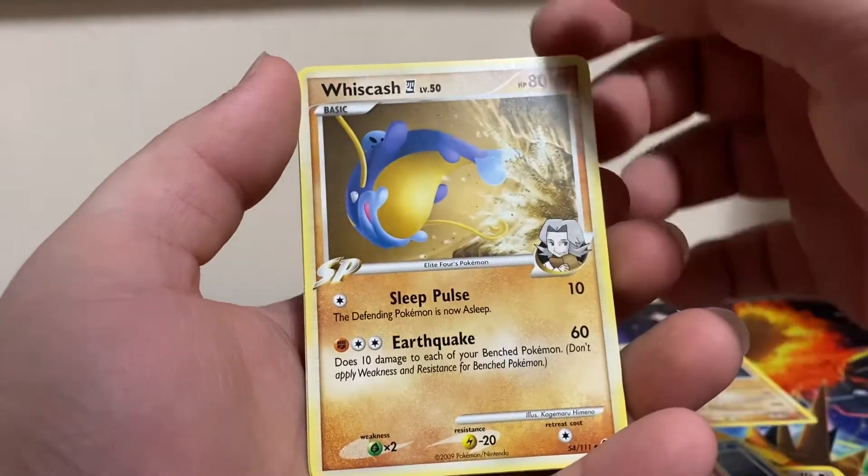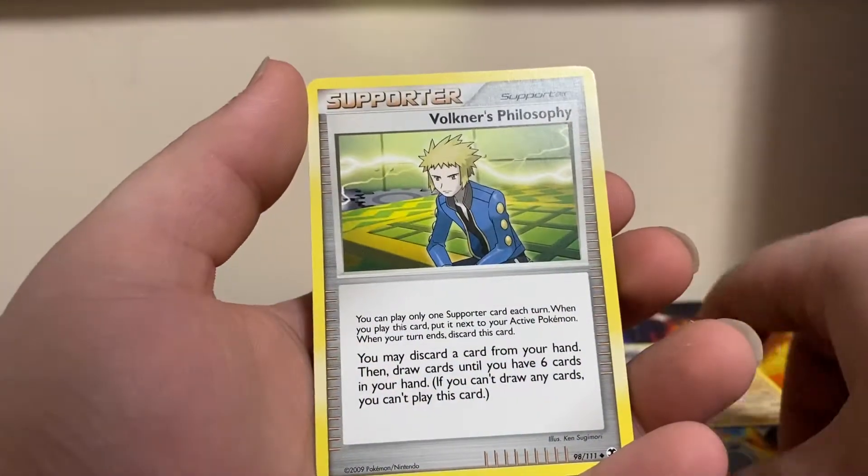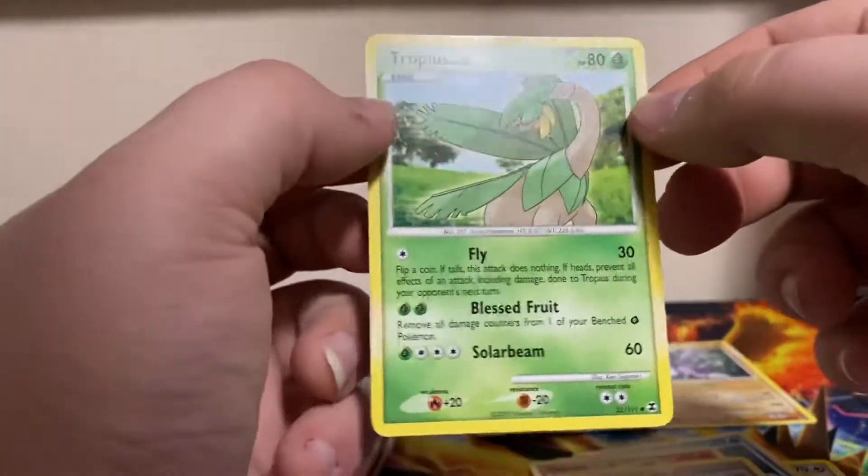Then we got a Wishcache, Volkner's Philosophy, and Tropius to end it off.